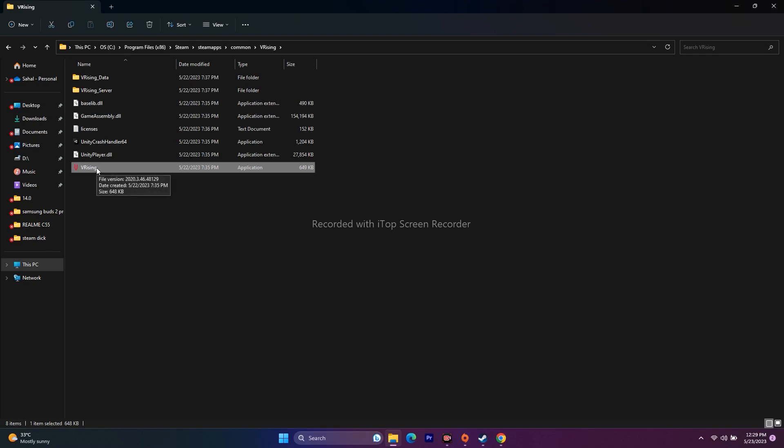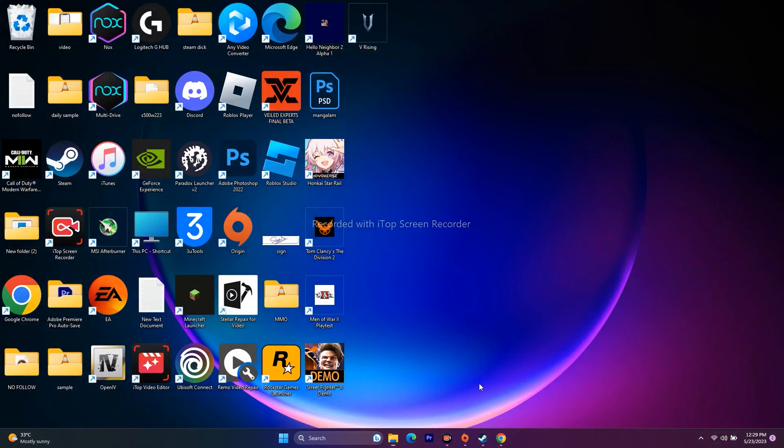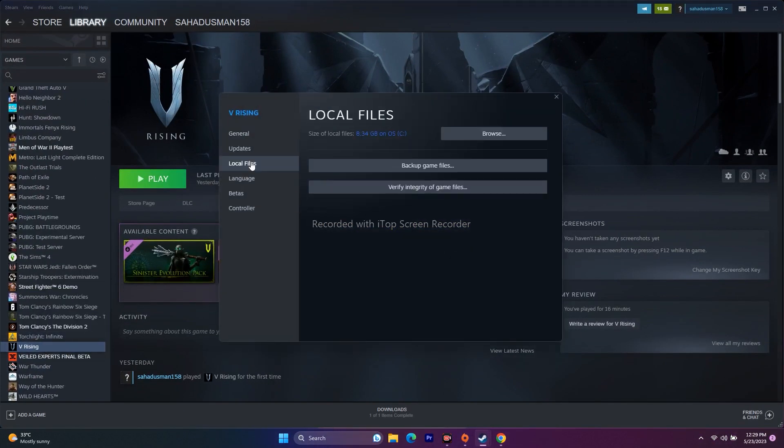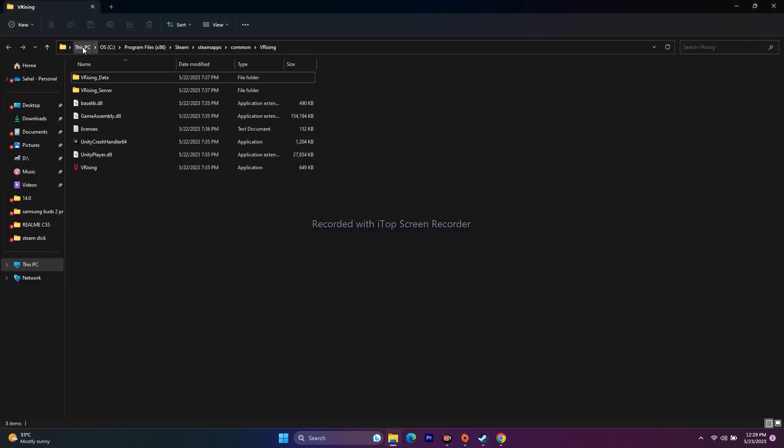Knowing how to navigate to the installation folder is important as we'll need it for many steps ahead. Alternatively, in Steam right-click the game, go to Properties, Local Files, and click Browse — that redirects you to the same path: This PC > Local Disk C > Program Files (x86) > Steam > SteamApps > Common > V-Rising. Launch the game from there.